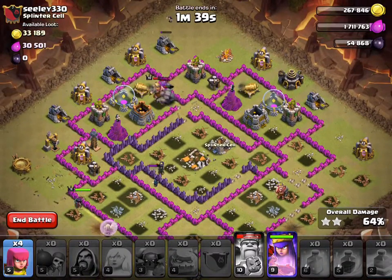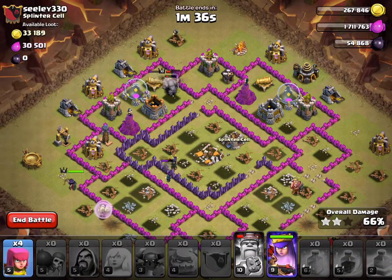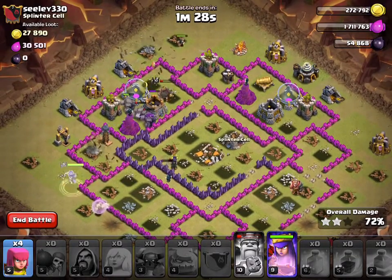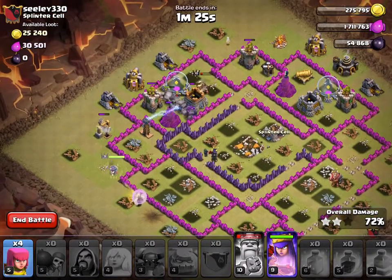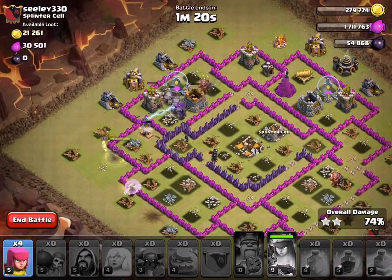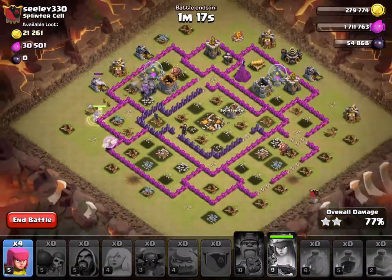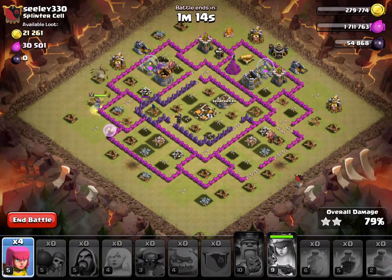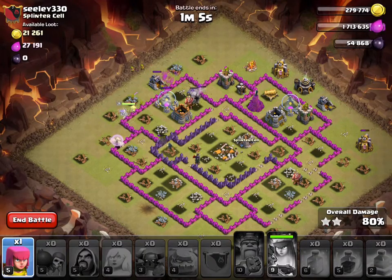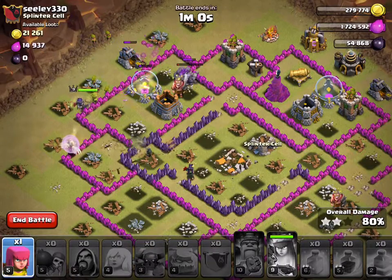I don't know how I'm going to do here. My queen is still alive but I don't have a lot of wizards alive anymore — I have 1 in the middle. That wizard up here is going to get killed. Come on queen, walk around. I'm going to rage her up a little bit so I can take out this Tesla a little quicker, and soon the queen will be catching up to everyone else.